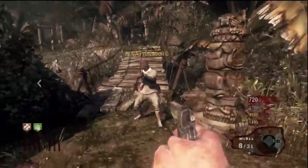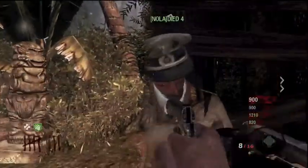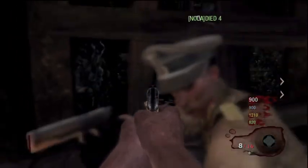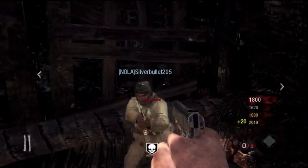Hey guys, what's up? It's Snake here, and Professor G and myself decided to call in the big guns for this episode. Joining us today we got Died 4 and Silver Bullet. The four of us got together and started talking, and we came up with a great idea.